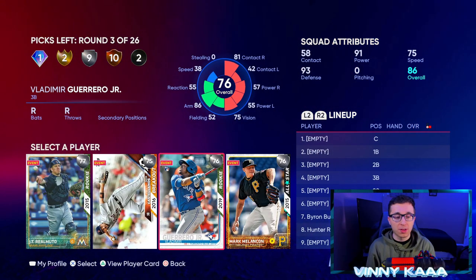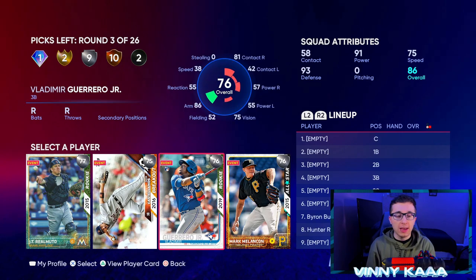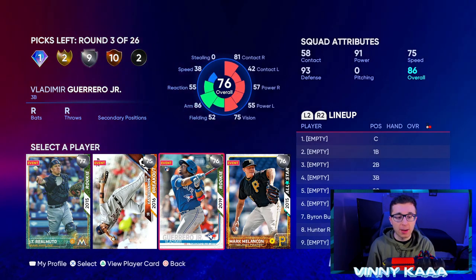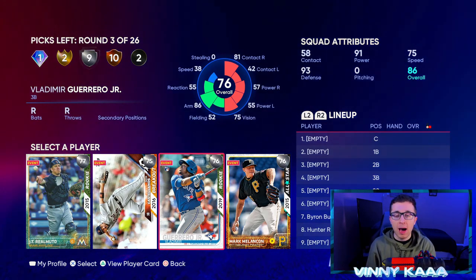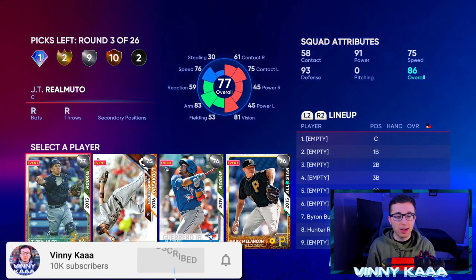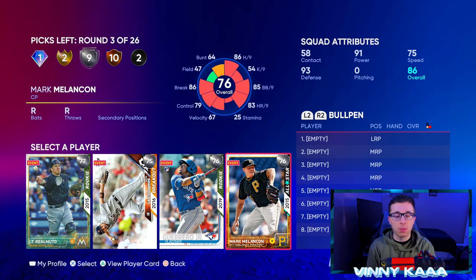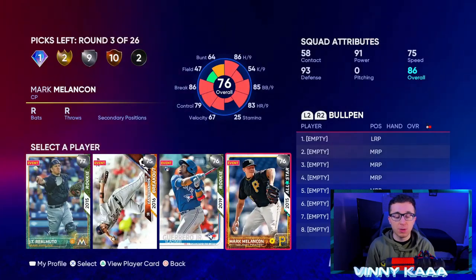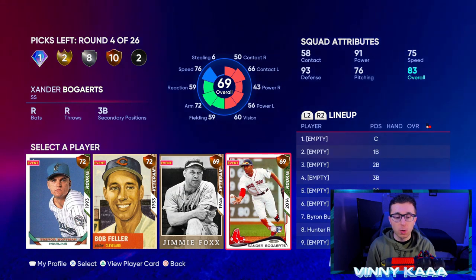Now we're in the silver rounds where you can start looking at pitcher options. We have Vladimir Guerrero Jr. rookie — not a good pick, power isn't the best, defense isn't great. Nick Castellanos card isn't great either, and JT Realmuto isn't very good either. So we're going with Mark Melancon. He has a cutter, knuckle curve, four-seam fastball, and splitter. He has okay per-nine stats for a silver in Battle Royale, and that cutter is exactly what we want.